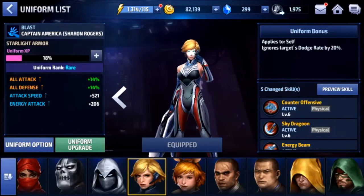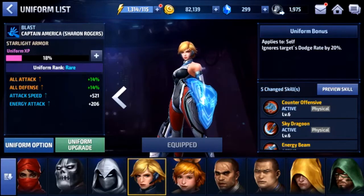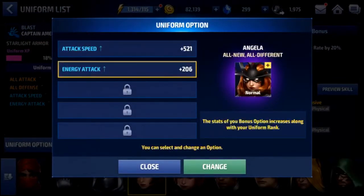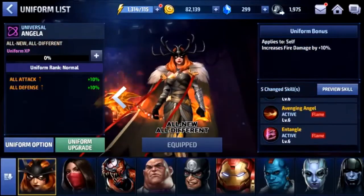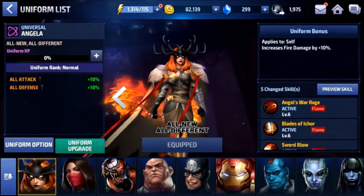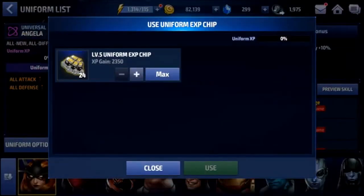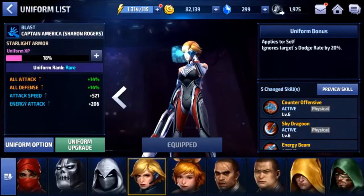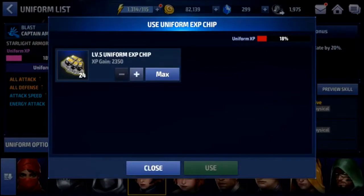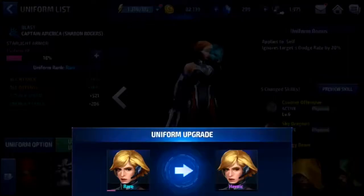If Shirag was already solidified as a strong PvP character, this just takes it to the next level. Here are some of the uniforms you're gonna need along the way — definitely go pick up Angela's uniform and max that out too, because that's one of the attack stats needed for Shirag. Make sure you go get that if you don't have it. This uniform is just amazing.